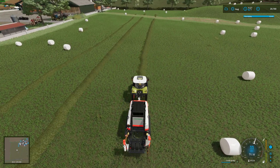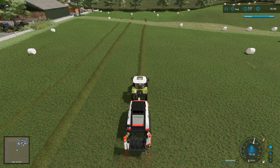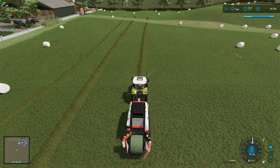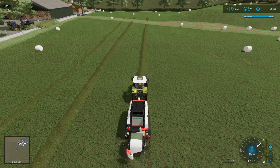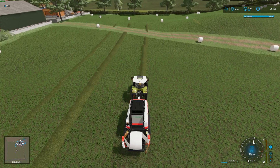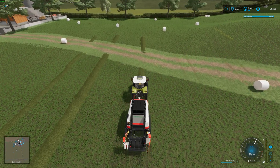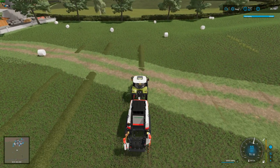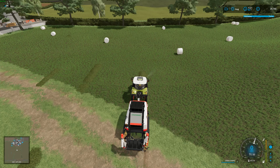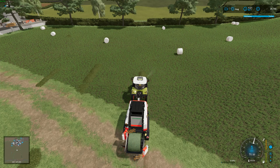We've got more stuff to do today. I'm going to check on the cows, and we also need to do the seeding on the main fields — I think I've got two fields that need seeding. Now we've got two fields purely for profit, and technically this field's going to be for some profit as well because I'm not going to use all the silage from it.